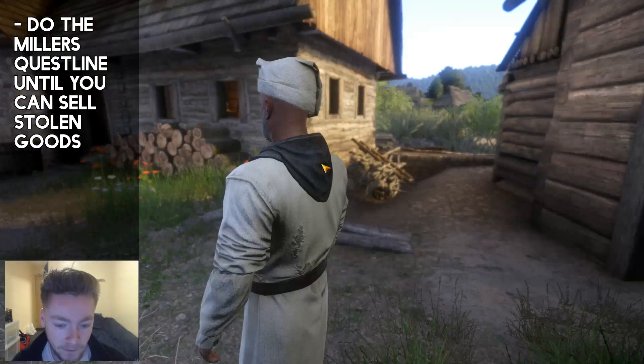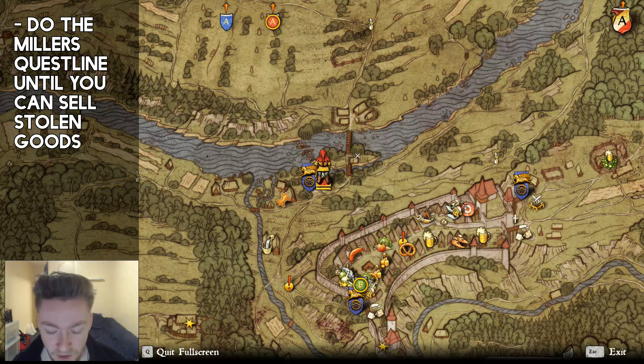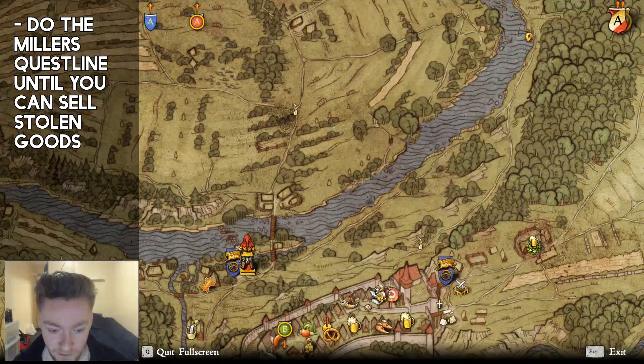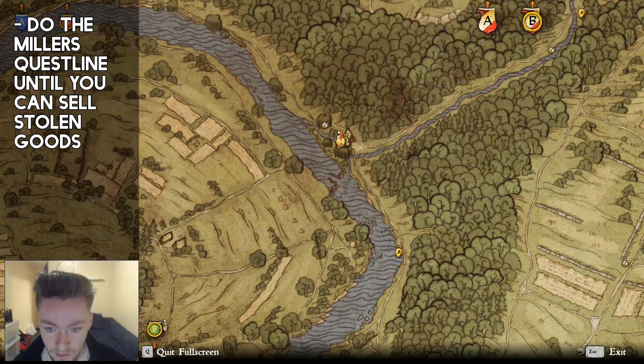He isn't the only guy you can sell your stuff to because obviously he's gonna run out of money eventually. You can also sell your things to the miller at another location. All you have to do is go a little bit upstream and there's another miller just here — it just says 'activity giver' when you hover over it — but there's another miller there you can sell your stuff to.